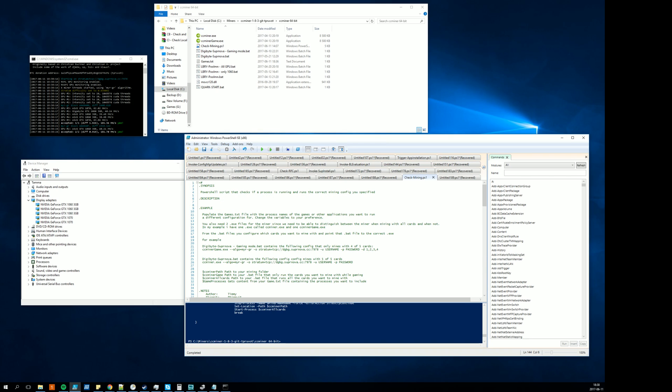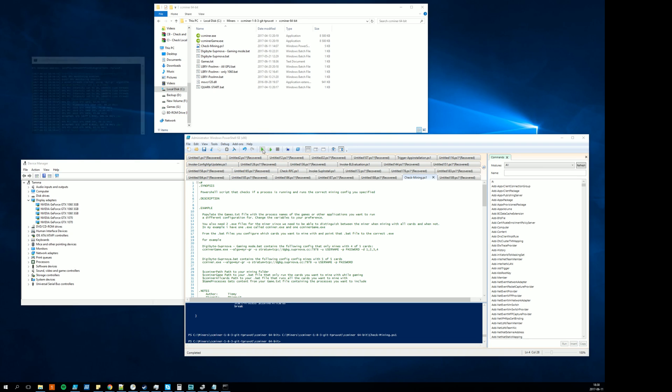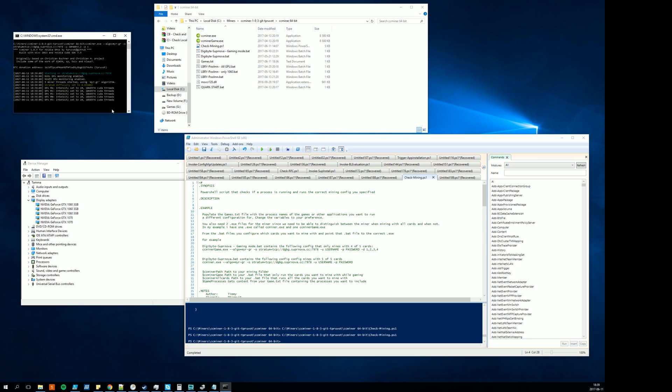When I shut down Spotify and run the script again, it shuts down the four-card miner and starts mining with five cards again. The exact same thing happens with Dota 2. Also, if I shut down the miner entirely and neither Spotify nor Dota is running, the script will kick off and start mining with five cards automatically. This just automates the whole process so I don't have to think about it.